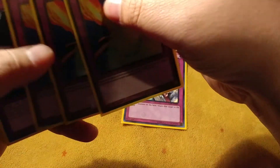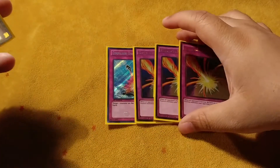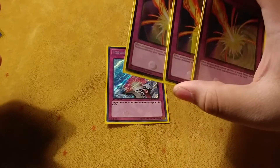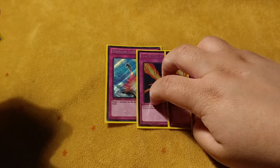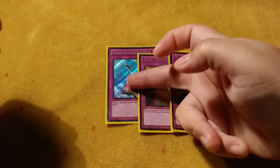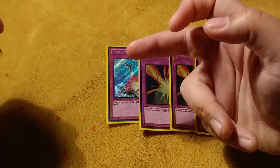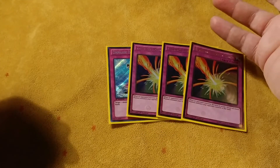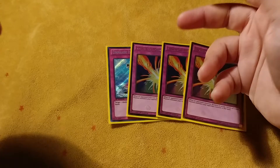One Compulse. Three Storming Mirror Force — these were regular Mirror Force, then Quaking, then Blazing, but Storming was the best option for me. You guys could try it; these are fluctuation cards. One Compulse because it gets rid of all Link Monsters — if you get rid of their Link Monsters, they have no more Link Zones, so it really hurts a player.